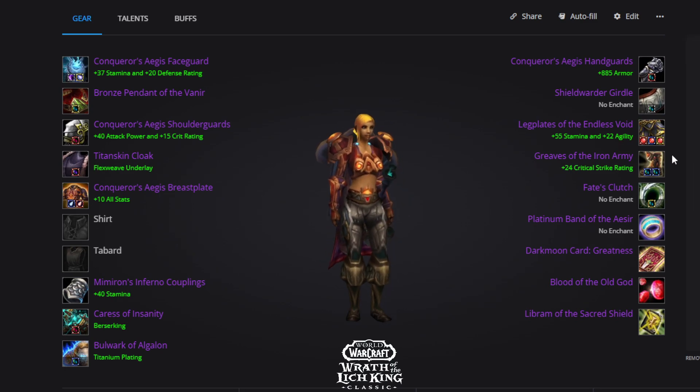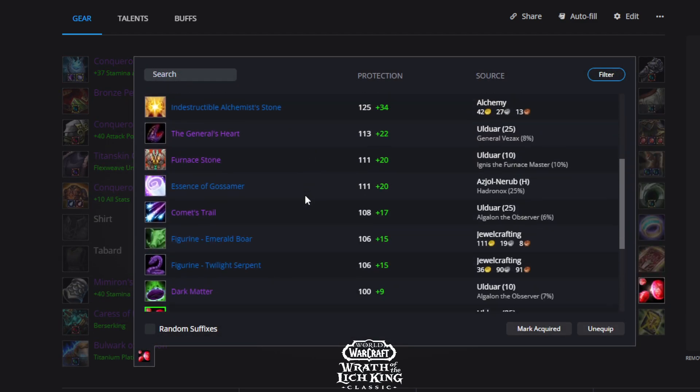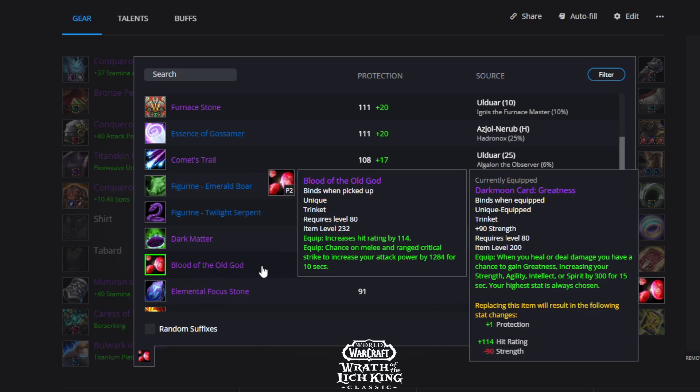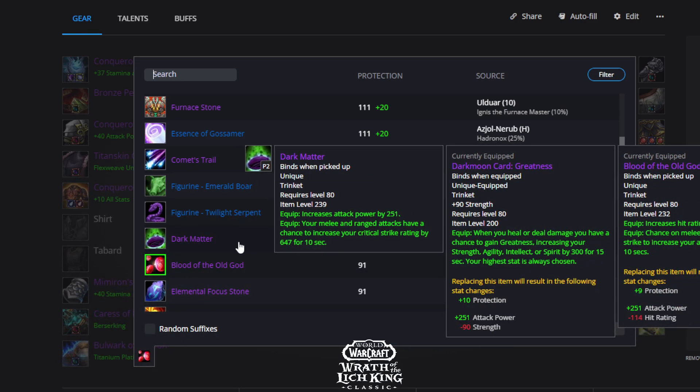For trinkets in the aggro set, Dark Moon Card maintains the highest damage trinket slot. Blood of the Old God isn't technically your best damage trinket — Dark Matter is — but Blood of the Old God has 114 hit rating which is really good, and the proc is solid. I prefer Blood of the Old God to maintain a comfortable hit level, but if you get Dark Matter it will technically do more damage — completely up to you.